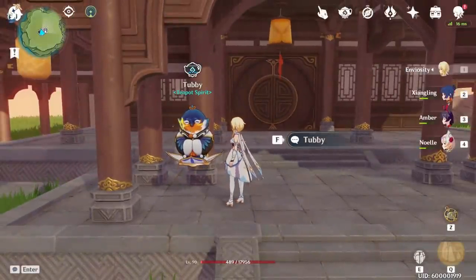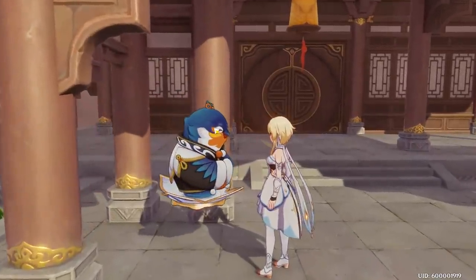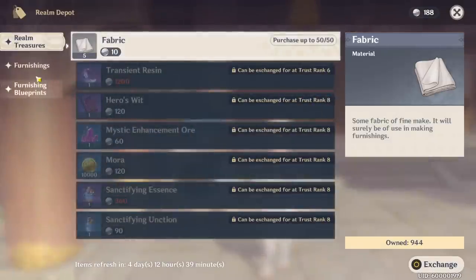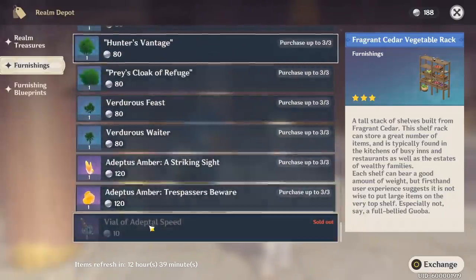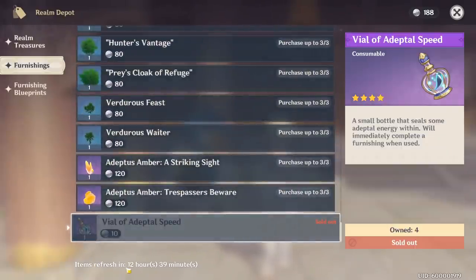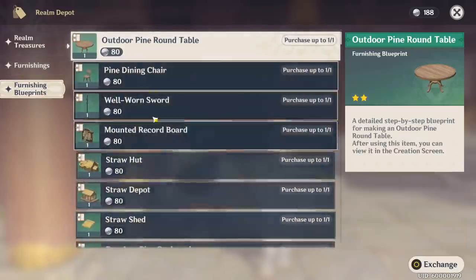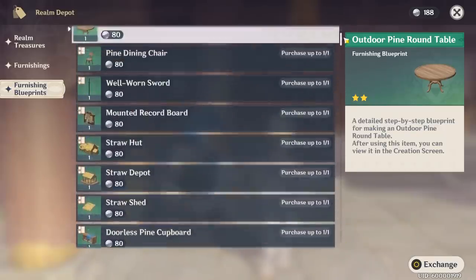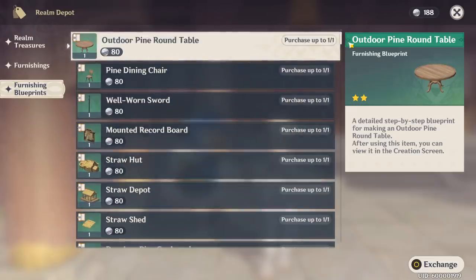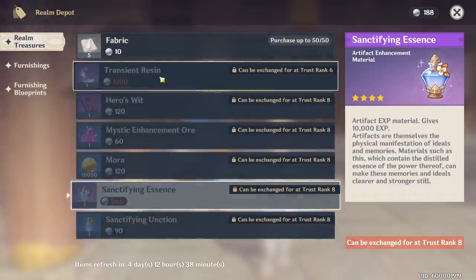You get those Adeptal vials by increasing your Trust Rank, and you can also get them by purchasing from the Realm Depot — I believe it's under Furnishings, the second tab on the left. You can get five and mine refreshes in 12 hours. These are one-time buys, but eventually you'll want to buy them all. Unfortunately, you can't buy the Transient Resin and other items until you reach rank eight and six.